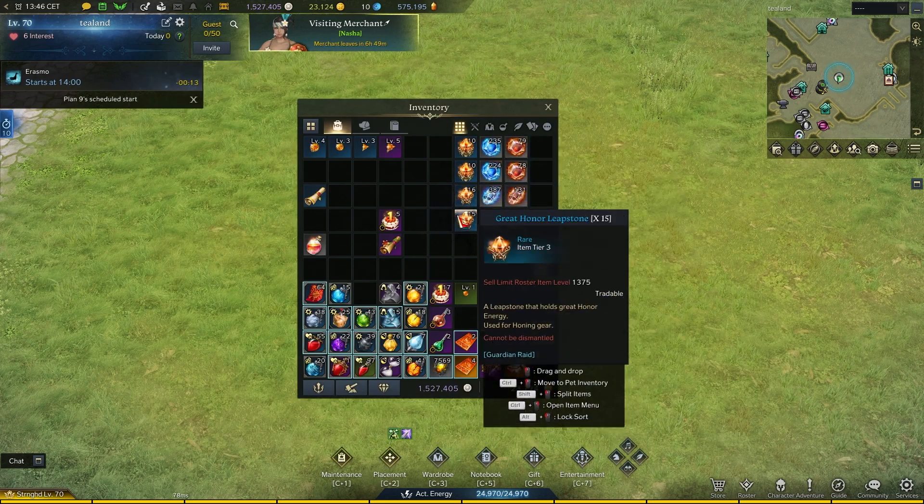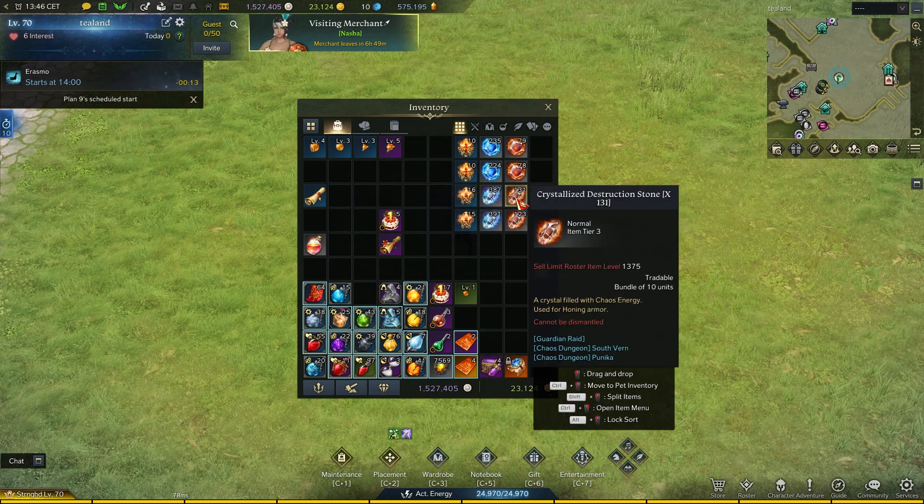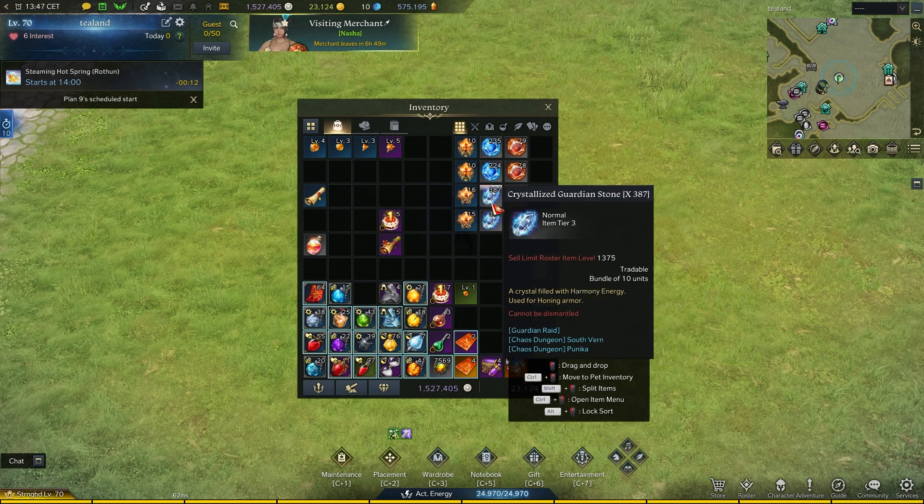I ran the numbers looking at each one. I'm talking about someone who gets materials and sells them — not someone who keeps them. If you're keeping materials for later, we can only speculate on future prices, but right now we're focusing on selling them.